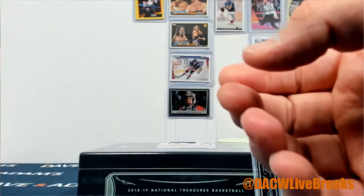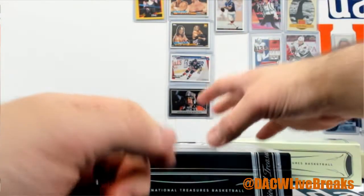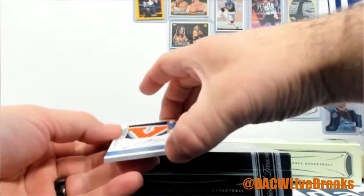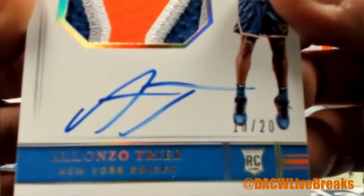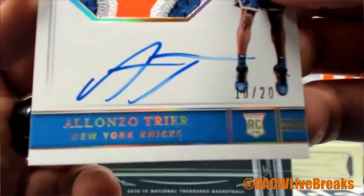If you got your scotch, pour one for the man — Hall of Famer. And then our last one is Alonzo tier out of 20, three color jumbo patch, Nick's rookie.